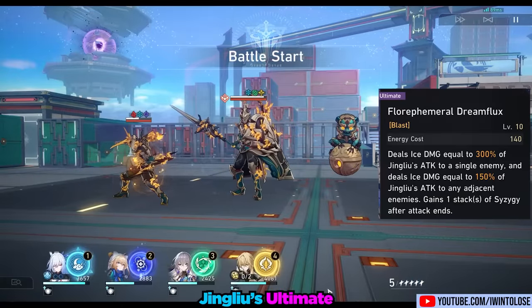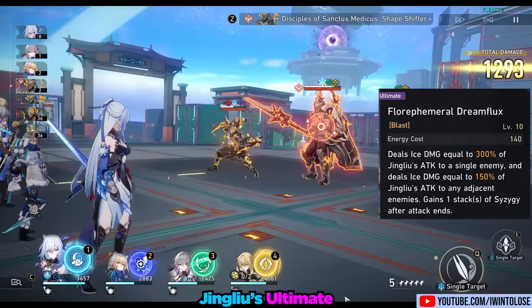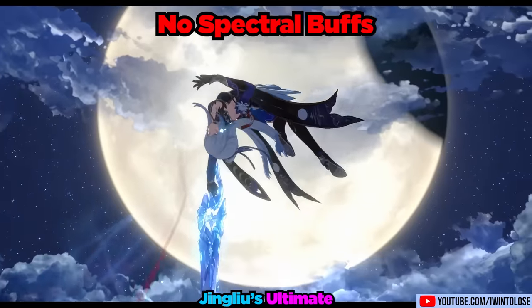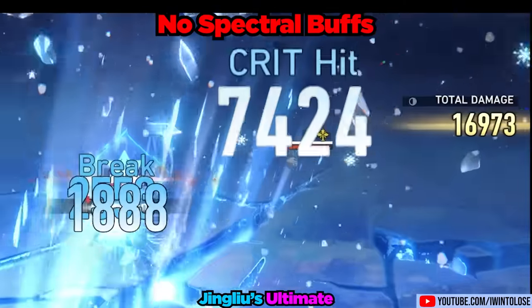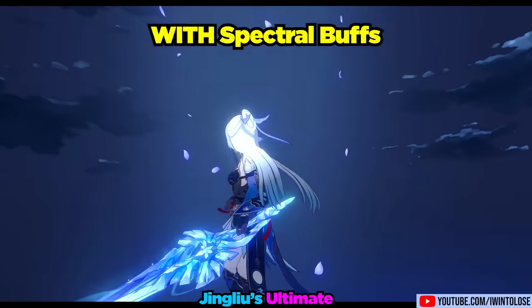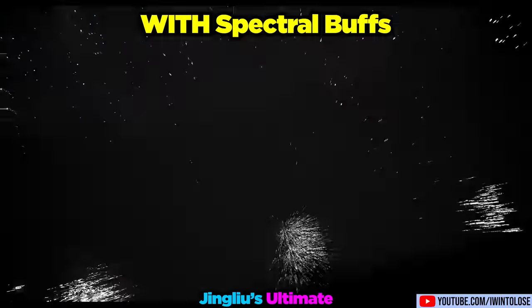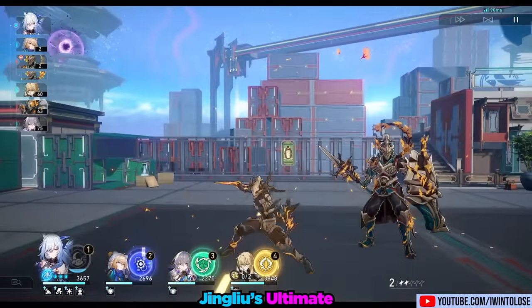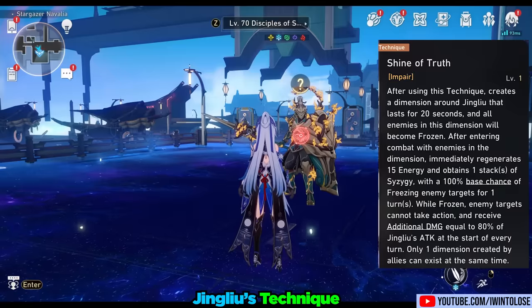Up next we have her ultimate, Fluorofemoral Dream Flux. If used while she's not in Spectral State, the damage is a bit lacking to say the least. However, if used during her Spectral State, Jingliu will gain the massive crit rate and attack buff, thus dealing way more damage. And just for good measure, it also generates a stack of Syzygy.